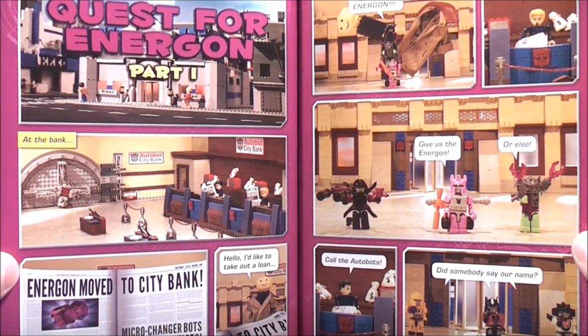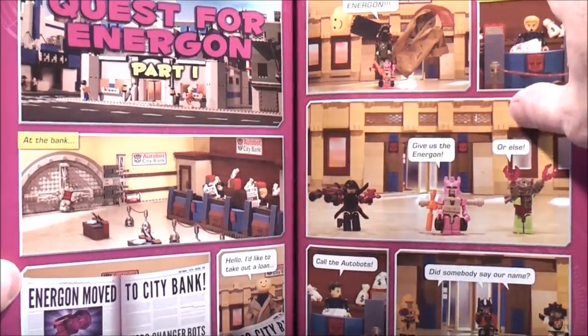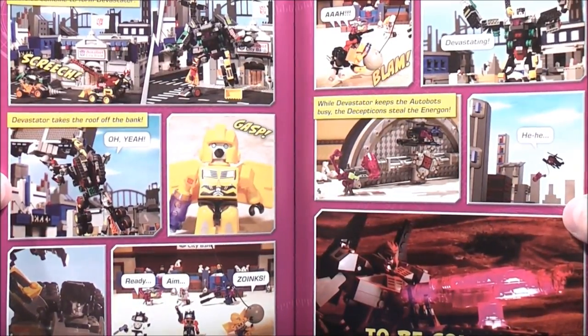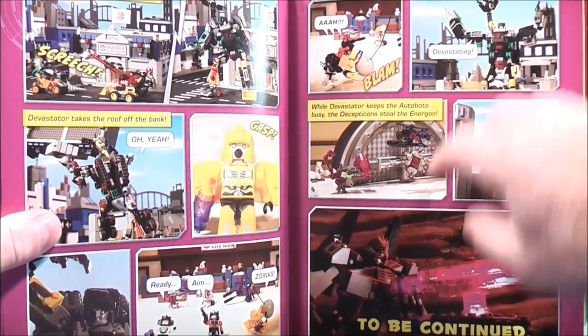Then it gives you the checklist for the Autobots and the Decepticons. And on pages 48 and 49 there's a picture of the Quest for Energon Part 1, and another picture on pages 50 and 51. Down here at the bottom it just says 'To Be Continued.'